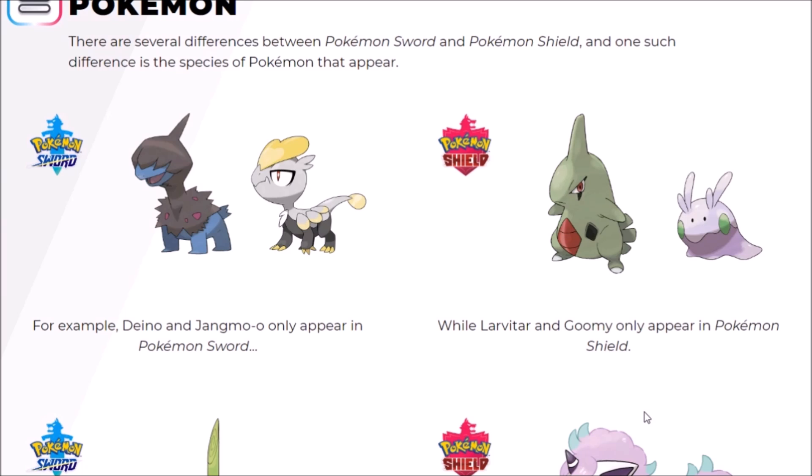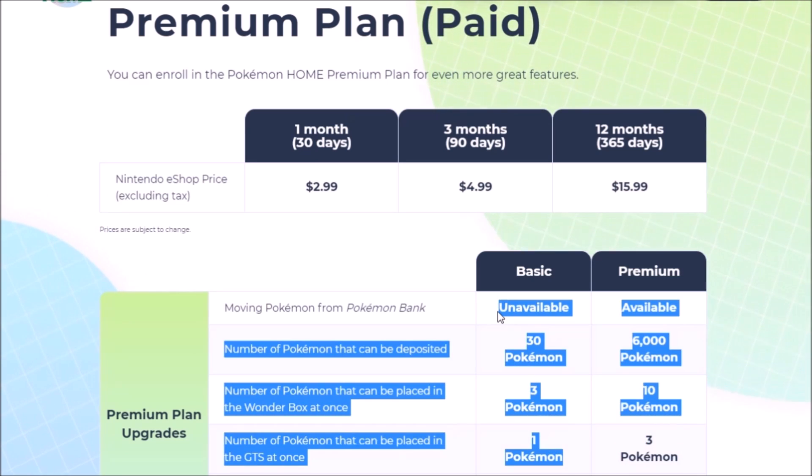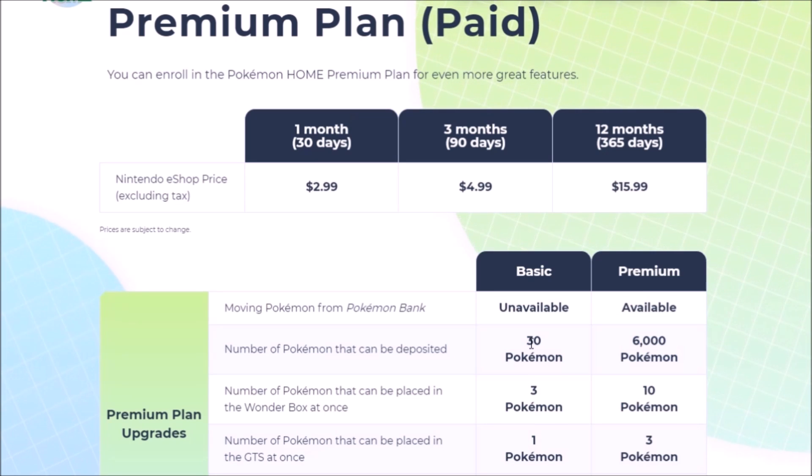You catch one from one version, ask for its counterpart in the other version, and the GTS does its thing. But I don't think anyone anticipated that you could have up to three Pokemon in the GTS at once. Even if you don't pay for the premium, you can still make this work with the free version of Pokemon Home, because you can move up to 30 Pokemon from Sword and Shield into Pokemon Home. You won't have access to Bank, but you can still use version exclusives for the GTS and get more efficient wonder trading — instead of one trade at a time in-game, you can be catching Pokemon while the app handles three trades simultaneously.